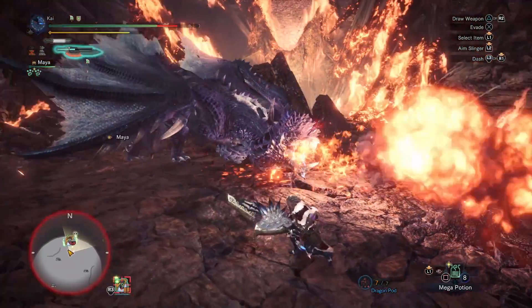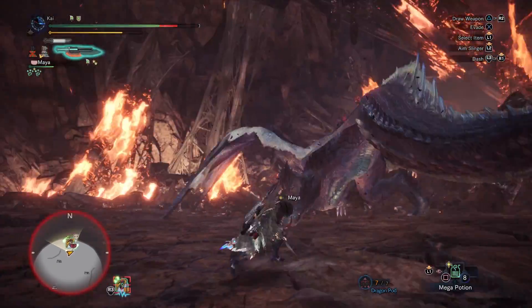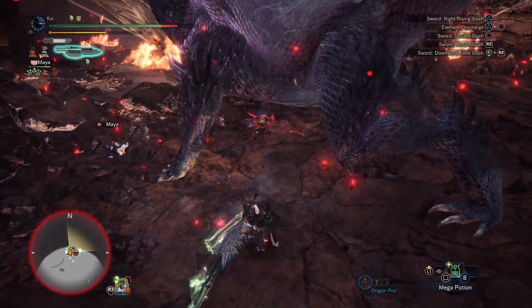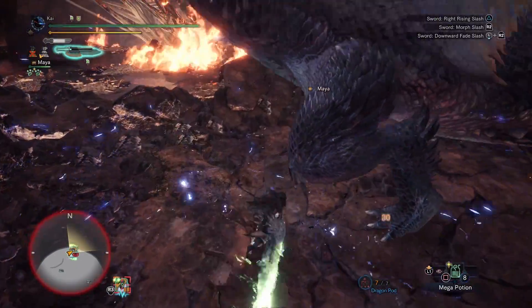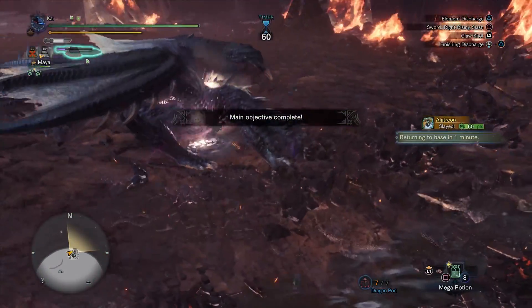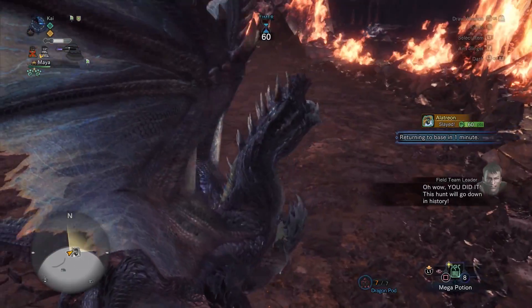Those are two builds I can recommend for taking on Alatreon with the Switch Axe. As you farm the monster more and more you'll get Alatreon gear and weaponry, which will allow you to take on the hunt more easily as these weapons have very high elemental ratings and defences. But until then these builds will work just fine. Until next time, I've been Darcblade bringing you anti-Alatreon builds for the Switch Axe in Monster Hunter World Iceborne. Hope you enjoyed the video, thanks for watching — subscribe and like for more.